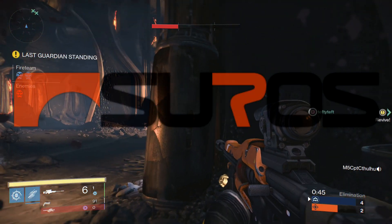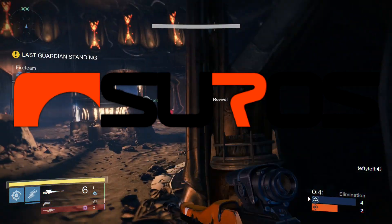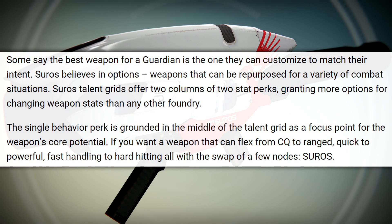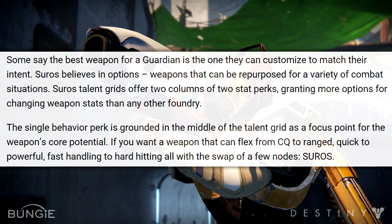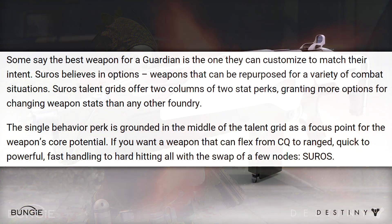And finally, they showed us some of the new Suros weapons. The Suros talent grids offer two columns of two stat perks, granting more options for changing weapon stats than any other foundry. If you want a weapon that can flex from close quarters to range, quick to powerful, fast handling to hard hitting — and all with the swap of a few nodes — then Suros might be the one. It really sounds like Suros weapons won't be built with one playstyle in mind. They'll give you a large array of options, perks, and scopes to give you the most options in one weapon.